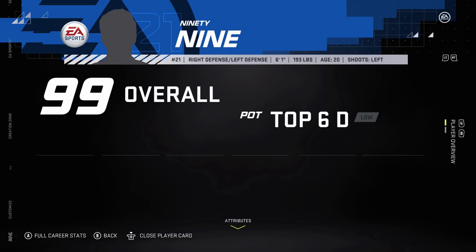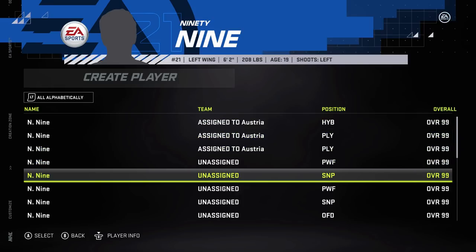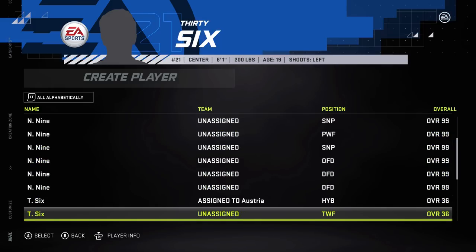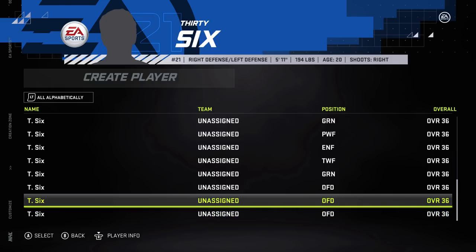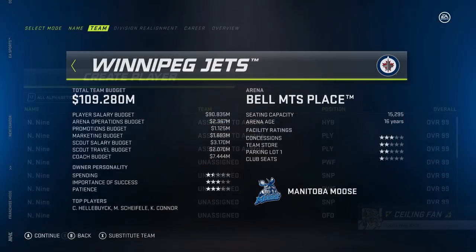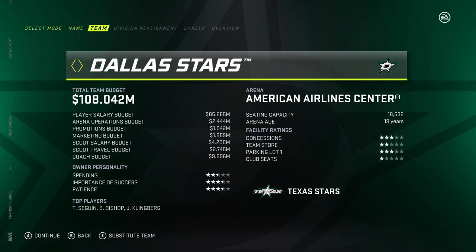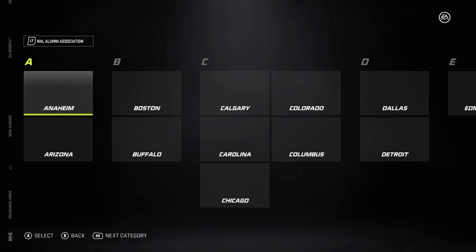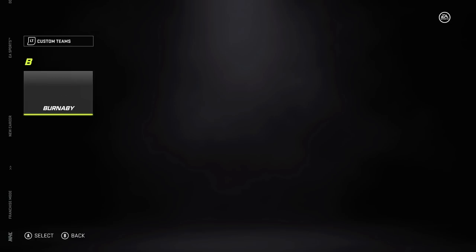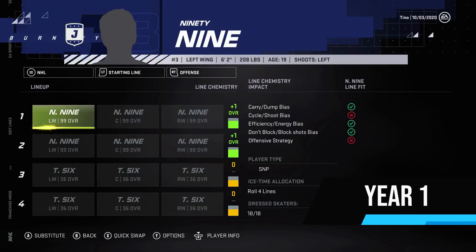I essentially wanted to test two different things. I made sure that the goalie and the defensemen as well — the equivalent to low top-9 and high franchise — would be the same for them in the realm of the 36 overalls. There are two things I wanted to test: I wanted to see if the potential would really change the 99 overall players, and if the 36 overall players would get better and eventually maybe sort of balance out to be even with them. The other thing I wanted to test is if the 99 overall players are able to carry a lot of dead weight.